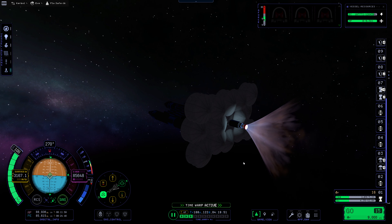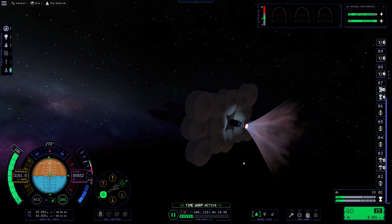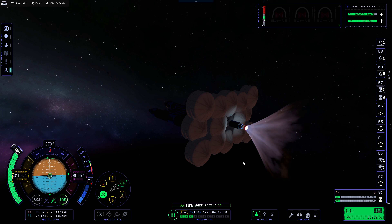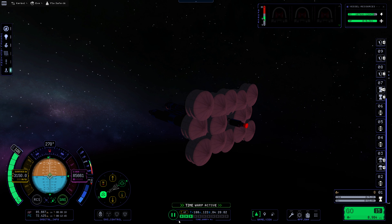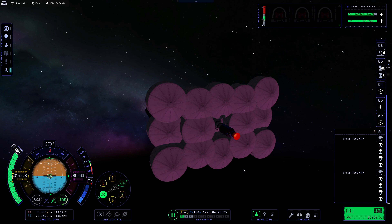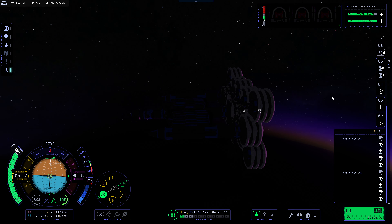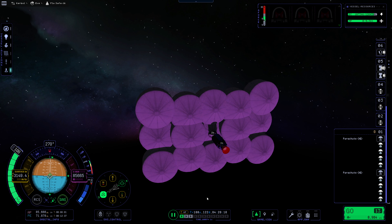We're going to get rid of this fuel. We can see that we're already dropping our periapsis down. If this is a problem, we can cut this burn early. I don't think that will necessarily be an issue. Let's come out of the physics warp here, because the frame rate is still not going to be great. I want to jettison this — this heat shield I did not have extended. So let's get that one heat shield extended; the two behind it I did extend, but I deliberately didn't extend that one in case it being extended was a problem for the detachment.